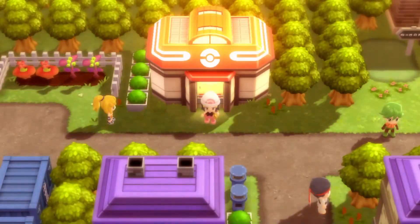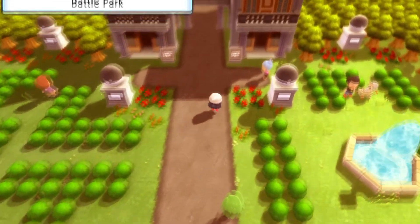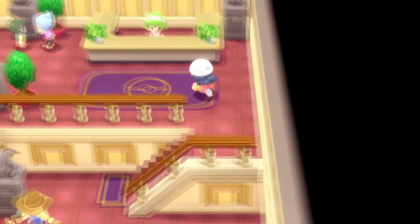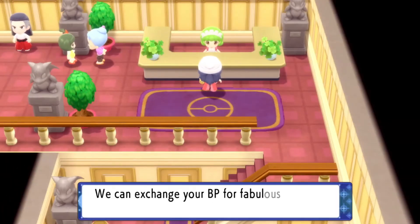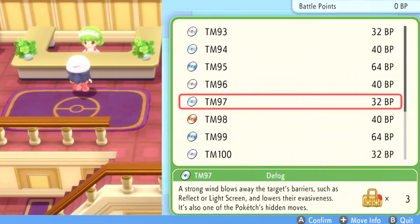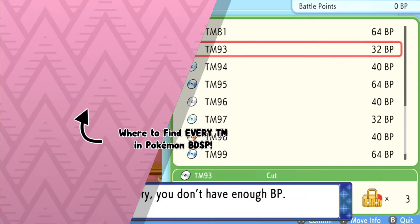If you still don't like that method, you can also find them in the post-game by flying to the Fight Area, making your way up into the Battle Park, and going inside the right entrance in the battle tower shop area to talk to the lady at the counter. She'll have them for sale in exchange for BP — and of course, BP is not very easy to earn in Brilliant Diamond and Shining Pearl, so it's a little expensive.